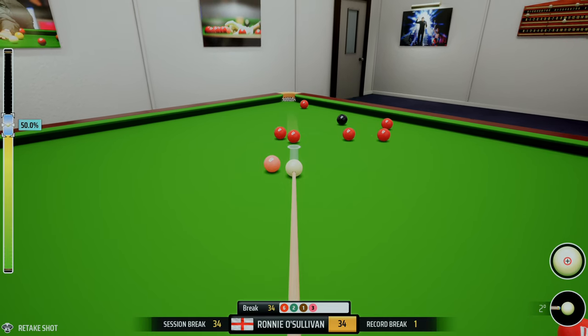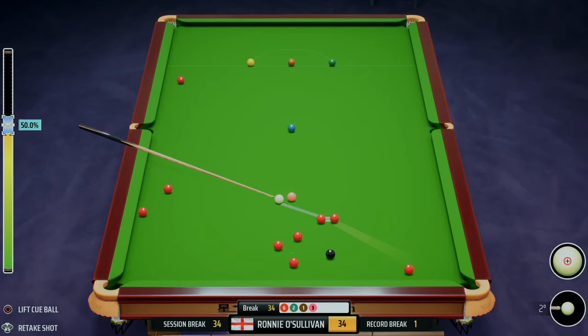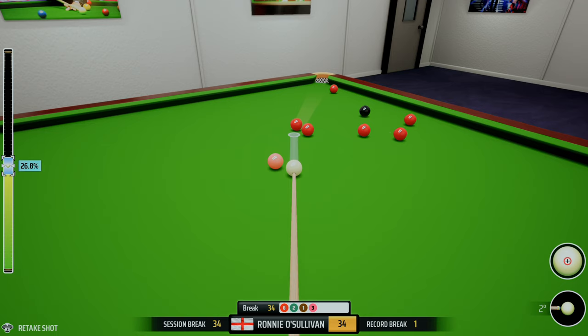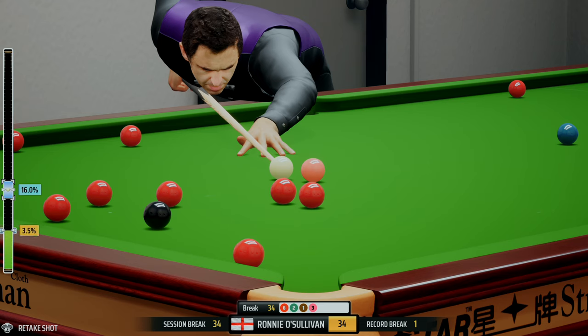Now we're going to look to roll forward slightly and play a long blue next. We're going to play it dead weight — drop it in at 13, or more like 14. We'll just roll forward a little bit, so we're going to go 16.